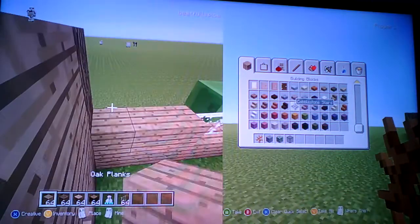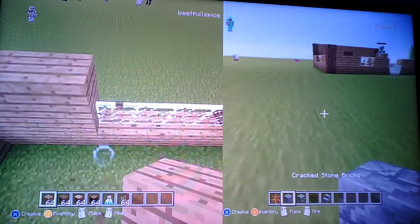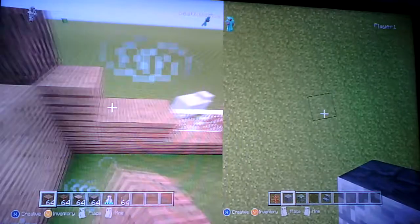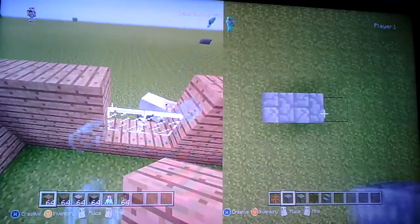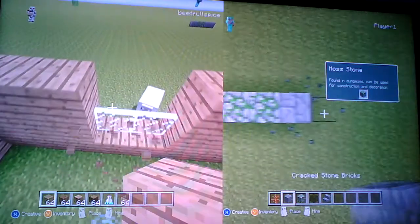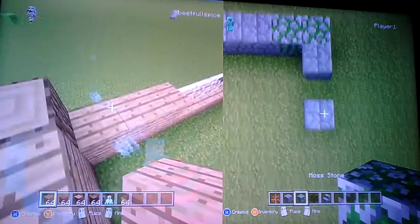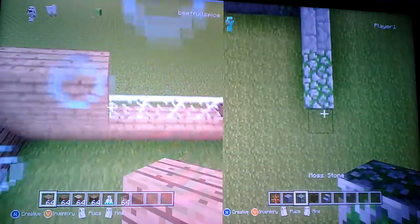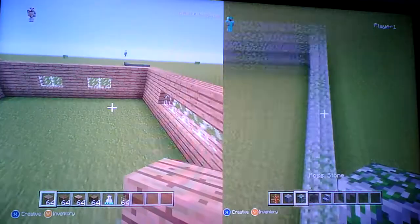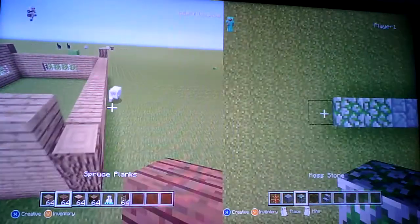I'm going to be doing the interior so you'll have to do that yourself. So guys, just go over the top with your oak all the way around. Let's put up the glass panes. Just plain - a little plain. I've done something wrong with the glass - no I haven't. Let's go across like that.